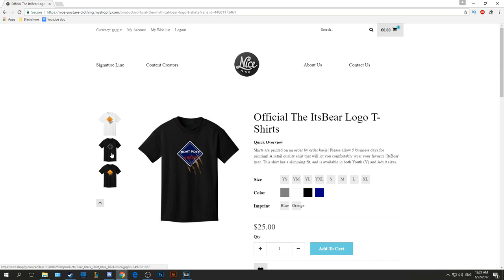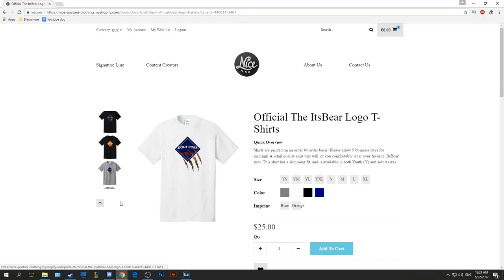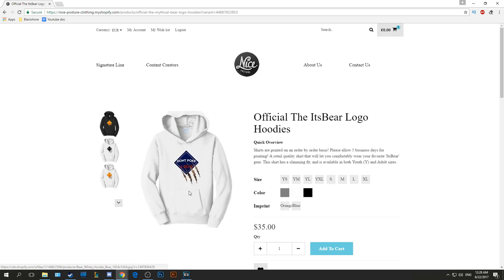New It's Bear limited design merch now in the store for nice posture clothing. Be sure to check it out — top link in the description. Enjoy the video. Alright, let's dive into the Union Cave.